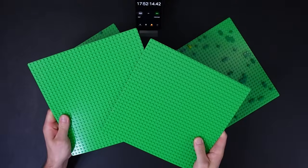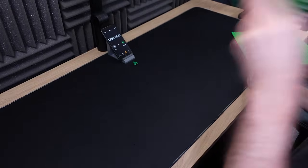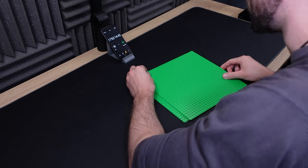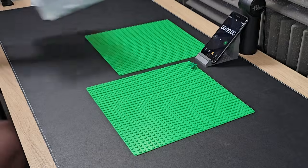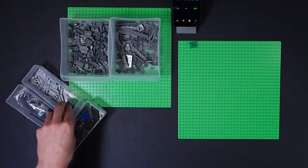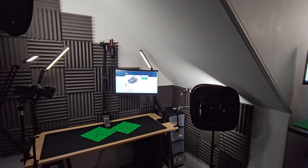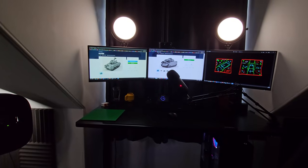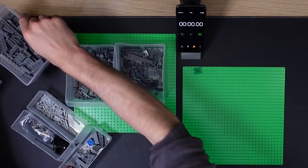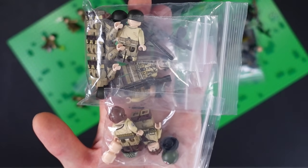Here are the two base plates I'm going to be using. And here are all the parts I'm going to need to make the EZ-8. I've also got a new monitor to allow us to go step-by-step through the build instructions to actually create it using these bricks. But before we do that, let's move this stuff out of the way, because I want to look at the new minifigures and weapons that we've just picked up.